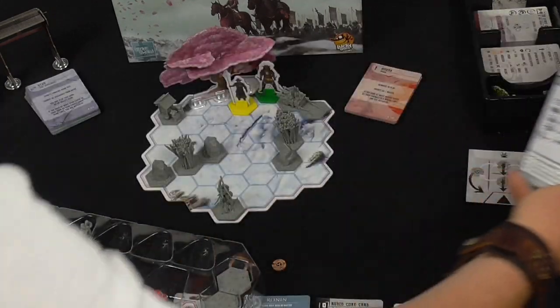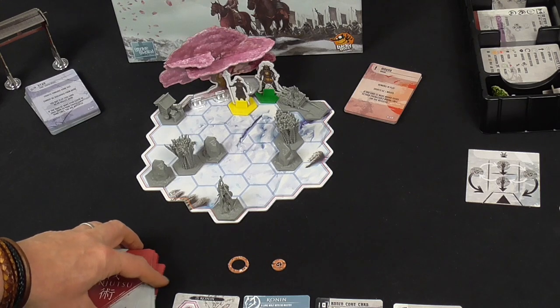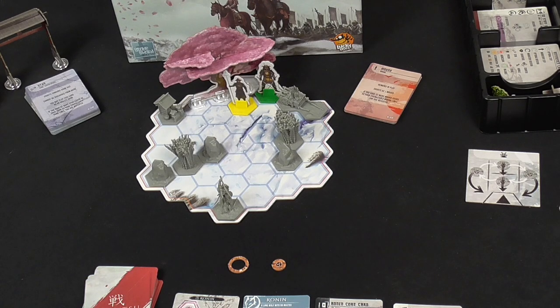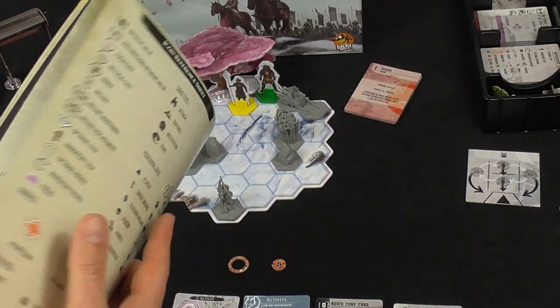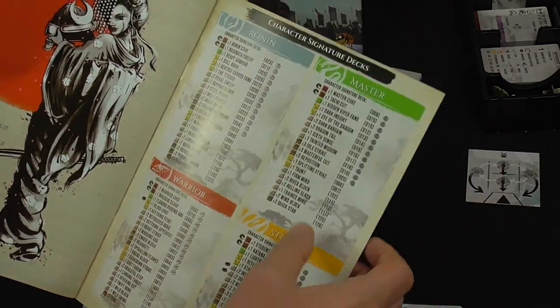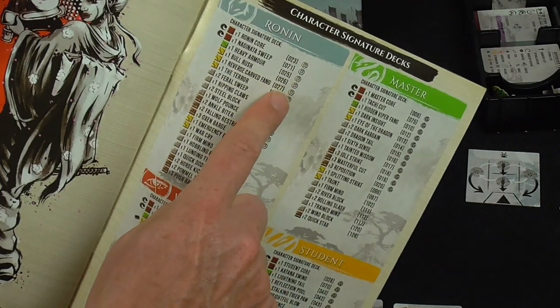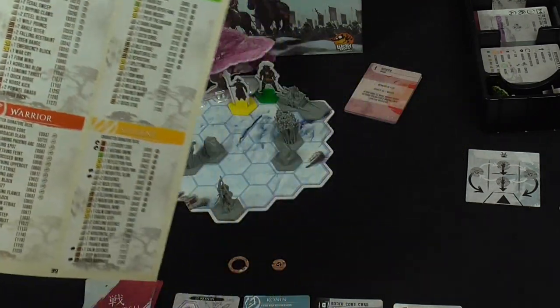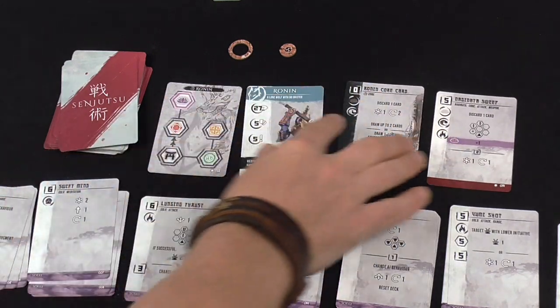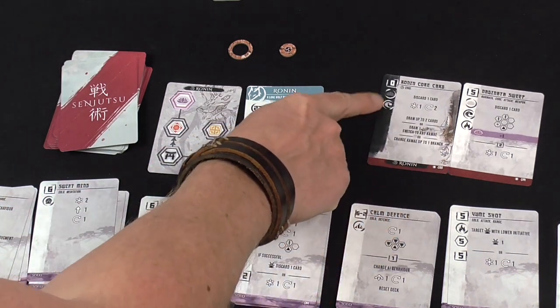This is a deck construction game, so the first thing you do is build your own deck. You'll have a minimum of 30 cards up to a maximum of 40. If you don't want to construct your own deck, the back of the rulebook has pre-built signature decks for the four main characters. We're using the Ronin signature deck. There are also two core cards that don't count towards your deck size — they have a wave symbol on the left-hand side.